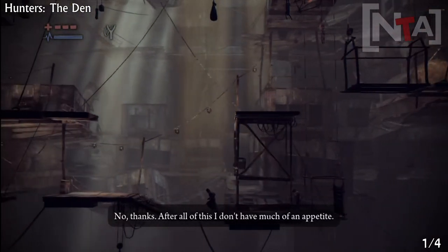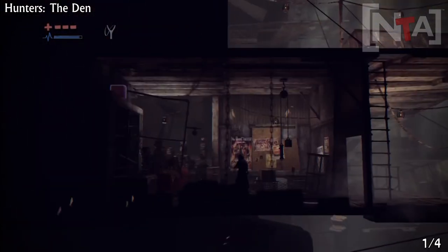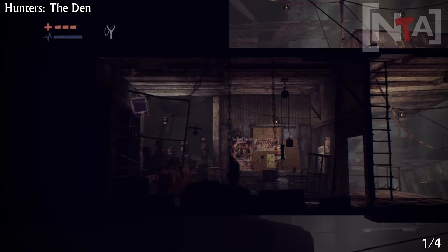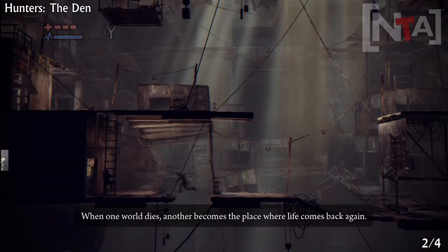Okay, this is the Den. For the first three collectibles, when you start, go to the far left and smash through the door. Shoot the collectible, then pick it up. And the rest of the collectibles here, up to number three, I do from the last location so you won't get lost.